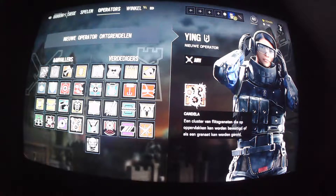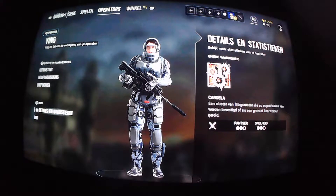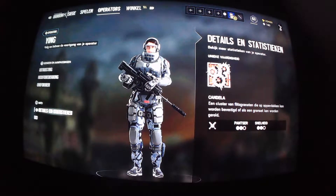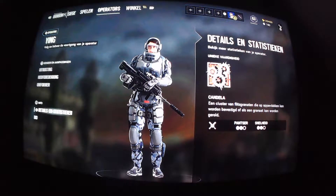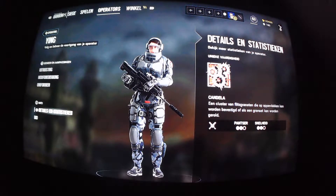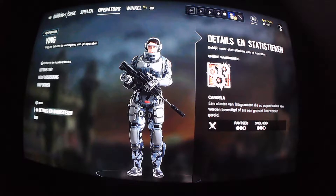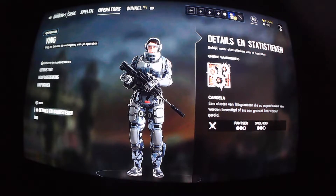Anyway, that's Ying. I almost completely forgot about her special ability — Candela. Unfortunately I can't show it on this screen, but her unique ability, Candela, is like a cluster of flash grenades. The longer you hold the throw button charged, the more flashes there will be. You can even place them on a wall and they'll shoot the flashes through the wall. It's really effective. Ying cannot be blinded by her own flash grenades — I think she can still be flashed by other people's grenades, but not her own. When she charges her grenade, you can see she puts her visor on, so she's protected against her own flashes. She can throw it into a room and then run after it. Some people will turn away when they see it, but it flashes multiple times, and anyone in the room looking in that direction is going to be blinded and an easy target.